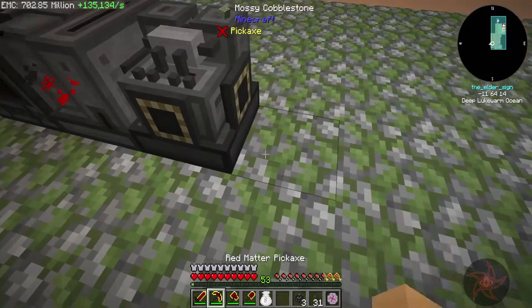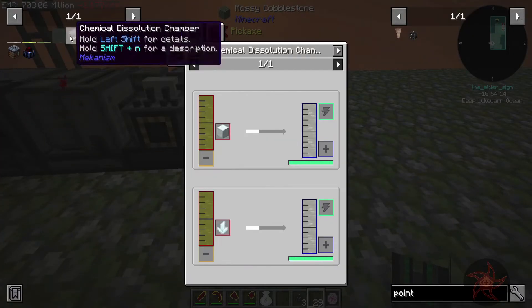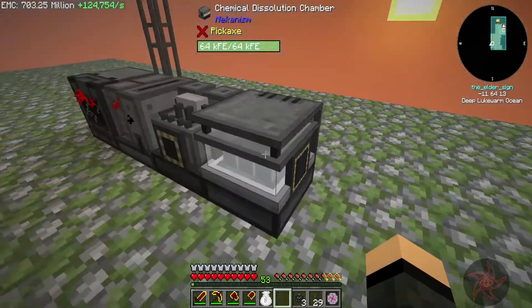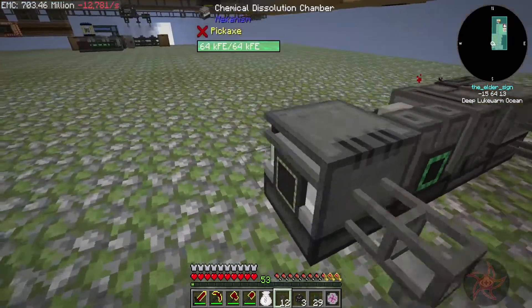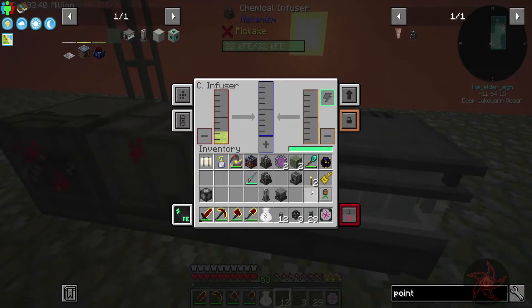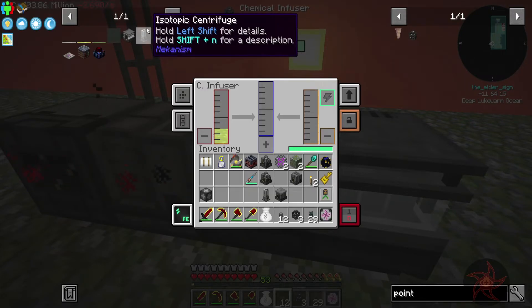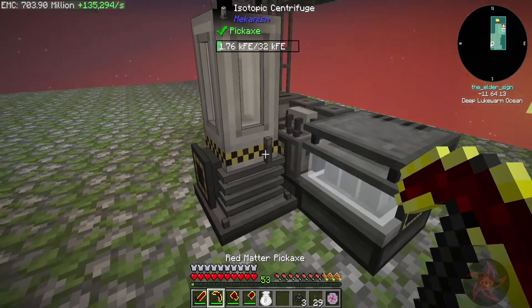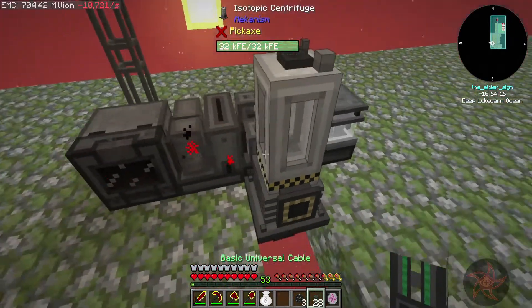Now the hydrofluoric comes from the dissolution chamber — boom, like so. And you're going to need fluoride. Let's get you like that. And now the hexafluoride becomes fissile — the isotropic, okay. I don't know why I wanted to call it the isotropic, but oh well, there. And so you get power as well — hey look at you!